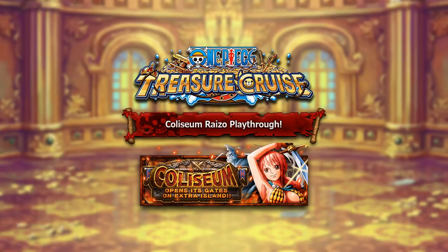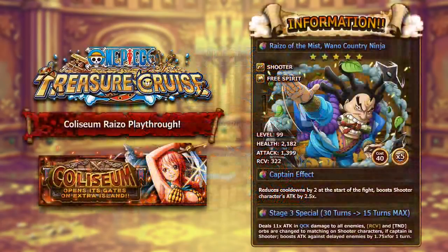Hopefully you guys enjoy the video, and if you do, make sure to smack the like button down below. But without further ado, let's get into today's video. So Colosseum Ryzo is a 5-star unit and is a quick shooter free spirit type character.